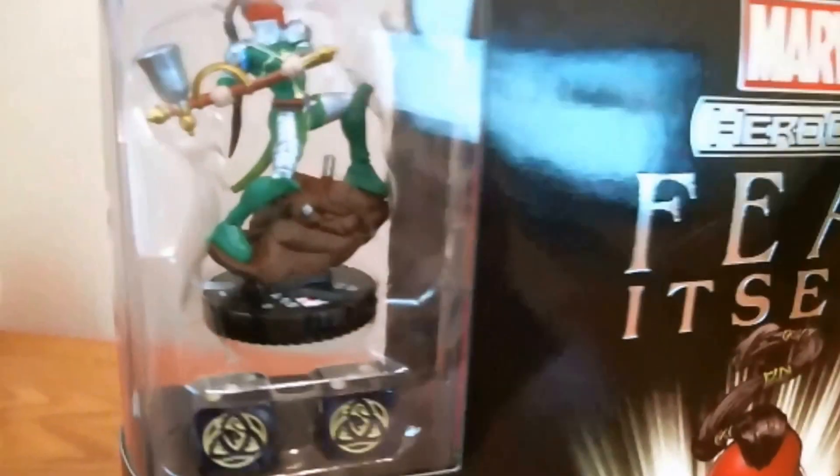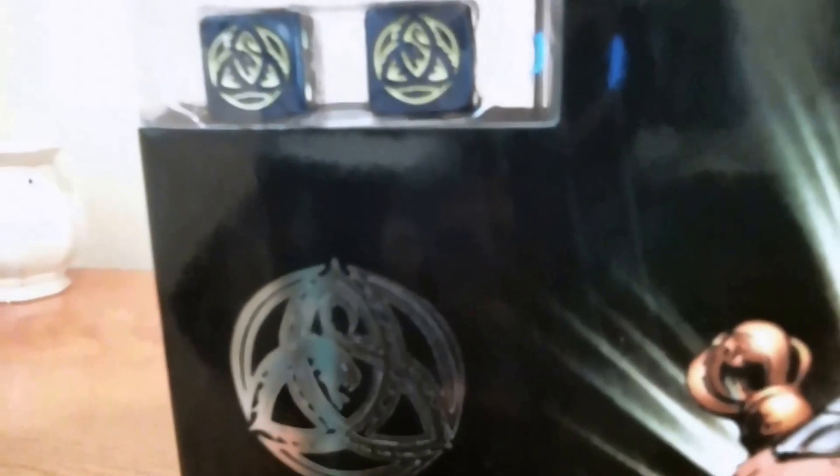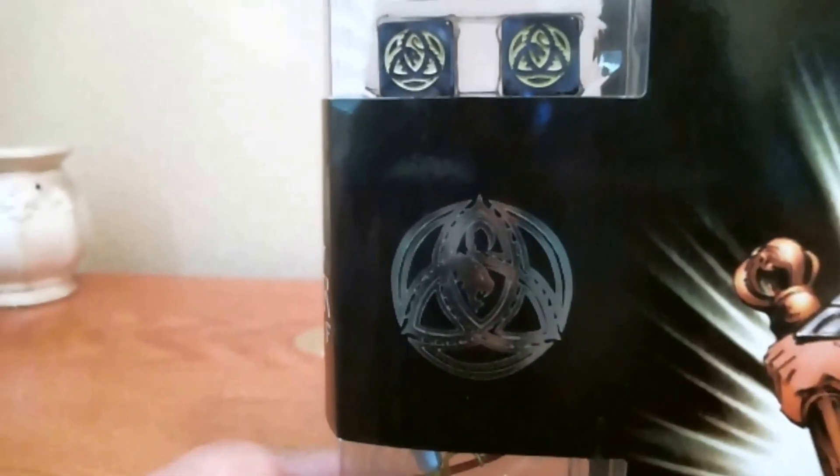Right here you have the first figure — it's a pretty good size, Scatty, really nice sculpt too. It's bigger than I thought it was going to be when looking at it online. Same thing with the dice — they're pretty good size, much bigger than the dice we normally get in the fast forces or starter sets. Got that nice Fear Itself emblem there.